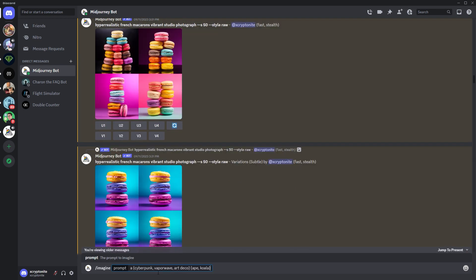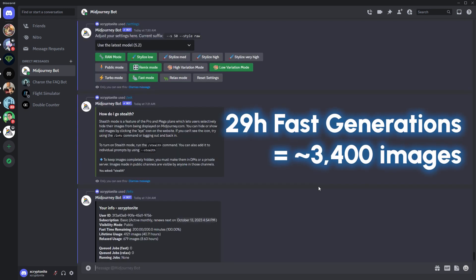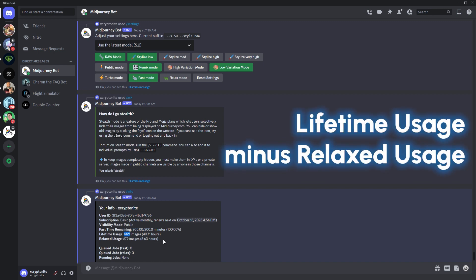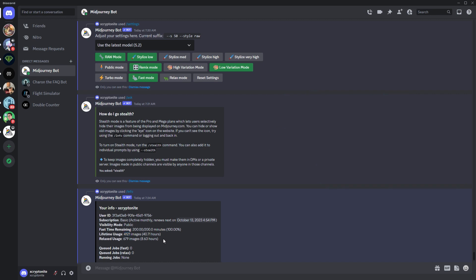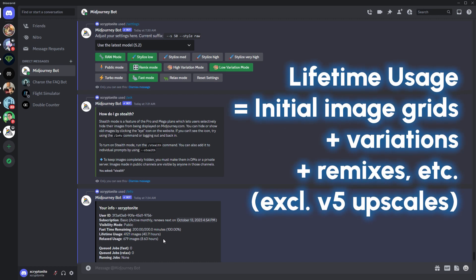To give you perspective on how many you can generate for 30 hours in fast mode, I consumed 29 hours of fast time in one month, and that generated approximately 3,400 images, which I based on my lifetime usage. Lifetime usage is a combination of fast and relaxed generations, but this number does not include version 5 upscales. These 3,000-plus fast generated images already consist of initial image grids, variations, remixes, etc.